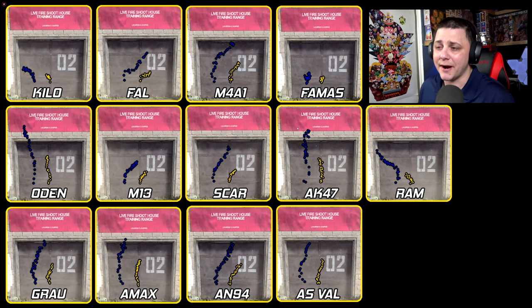Here's the side-by-side comparison for all the rifles. The Kilo is cut down quite a bit, the FAL, M4, FAMAS — obviously being burst it gets a chance to recenter. The Odin cuts down significantly, the M13, and the SCAR — look at how much tighter that is, it could be nasty. The AK-47 tightens up significantly, especially those first few bouncy shots. The RAM is just stupidly condensed. We also have the Grau, AMAX, AN-94, and AS Val, which isn't helping nearly as much. Pretty solid comparison overall — you can see which weapons you should definitely be taking advantage of.